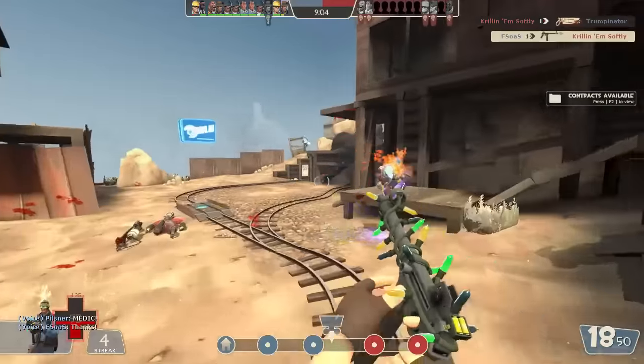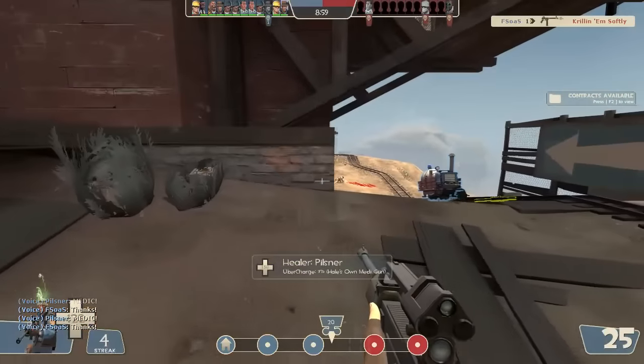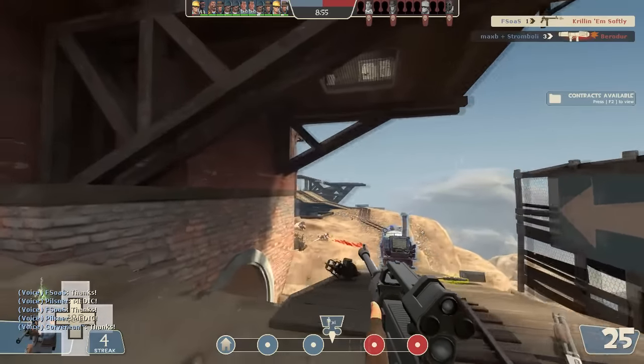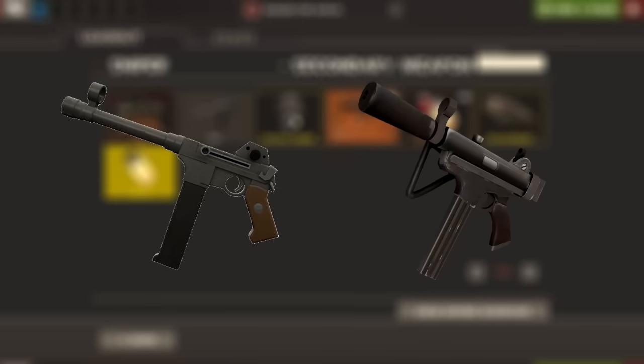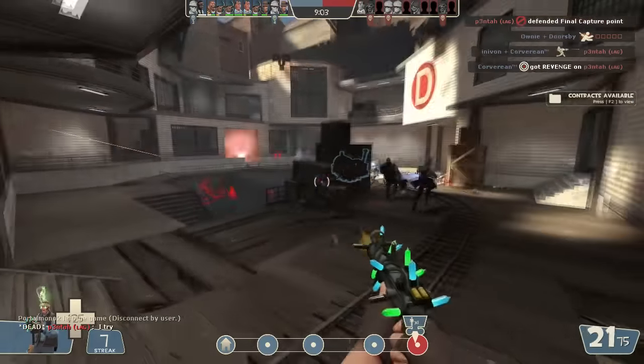Hit someone for 135 but need to finish them off? Use your SMG. You can take care of pesky medics and gunslingers, even pyros if you're good enough with your shots, without having to go for a clunky second body shot. It's kind of like using the pistol with the Widowmaker as engineer — you have such a high chance of screwing yourself by missing even one shot, so it's worth having a secondary means of doing damage. But we have two SMGs: the stock SMG and the Cleaner's Carbine. So which one comes out on top? They're about equal, as they both have their upsides and drawbacks.